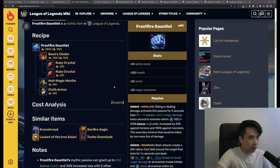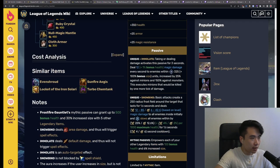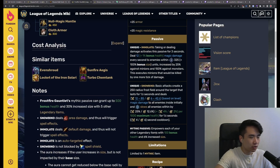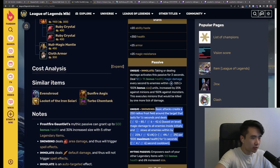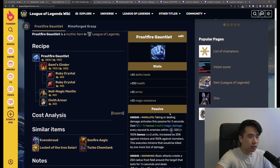First of all, we're looking at the Frostfire Gauntlet. This item makes you very tanky. We rush it because Shyvana actually has a lot of damage, and rushing a 2800 gold tank mythic does not set her back — this actually helps her a lot. Getting that slow addresses one of her weaknesses: not having CC to stick on targets. The mythic passive will make her tankier with each item purchased.